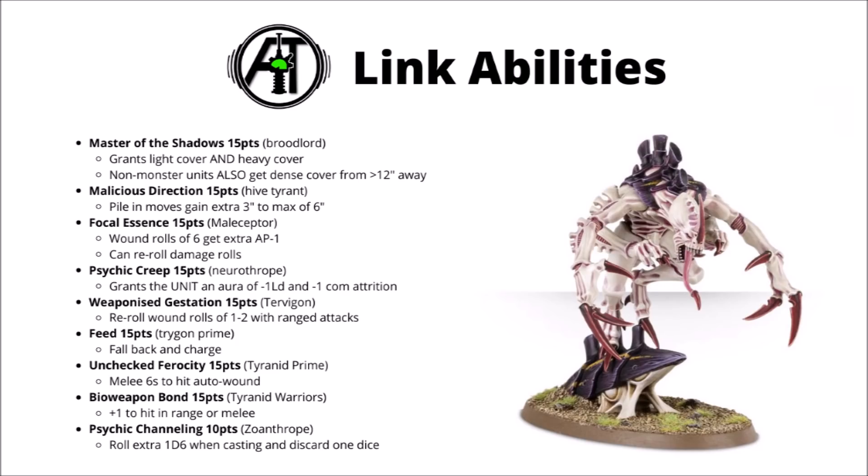Next up for the Tervigon we have Weaponized Gestation — at 15 points again, this is a really significantly powerful shooting buff. The selected unit gets to re-roll wound rolls of 1 or 2 with ranged attacks, so unless you're wounding your target on 2s already, that's usually going to be a big 33% increase to your unit's firepower. When you consider that could apply to things like Hive Guard or Exocrines, for 15 points that's really quite a nice upgrade. The main downside is being tied to the Tervigon, which you might not necessarily want in your list. If you are bringing a Tervigon along though, that seems pretty much an auto-include provided you have a unit or two to use it on.